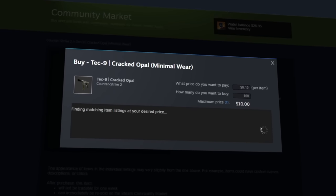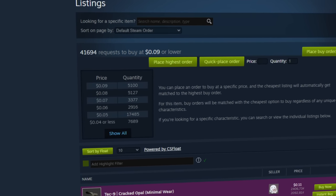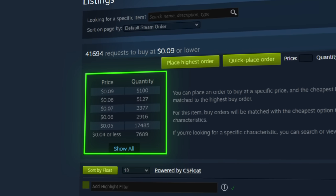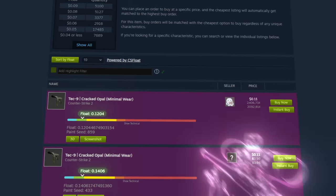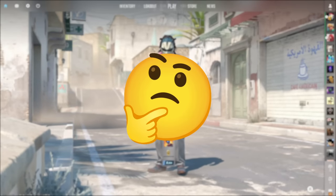The last and possibly best option for this contract is the Cracked Opal, which currently has no buy orders at 10 cents. There are a few thousand at 9 cents, so if you place a 10-cent buy order you'd receive every skin listed at 10 cents. This is risky though, as they might not have floats below 0.0972, so you could also just watch and try to snipe the best float skins. I'll cover sniping soon, but first let's do some of these trade-ups.